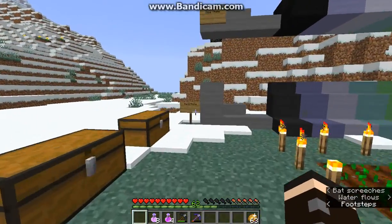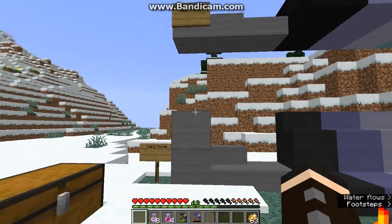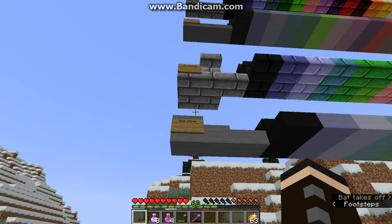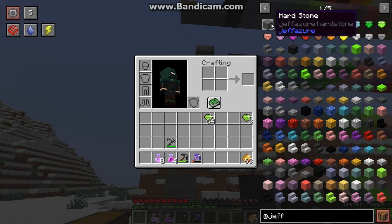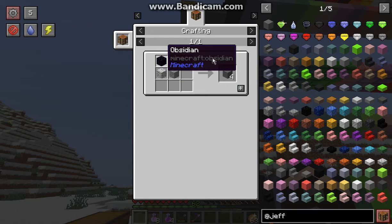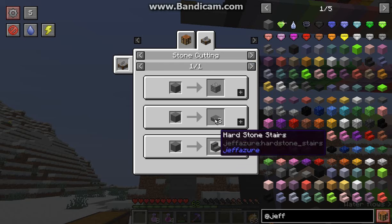You've got hardstone, nice stone — which I did struggle to notice the difference between at first but it is a bit more noticeable now — nice bricks, bad stone and bad bricks. Hardstone is made with granite, andesite, diorite and obsidian. You can get bricks and otherwise coloured variations with dyes or in a stone cutter.